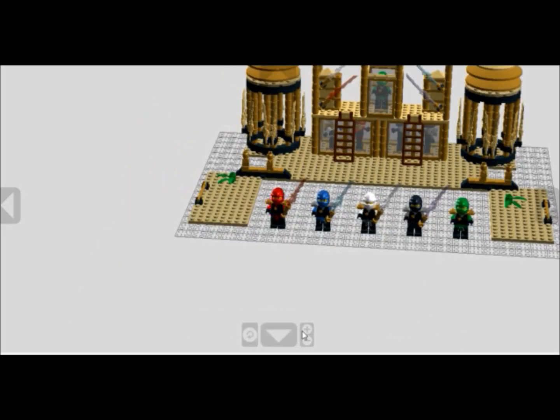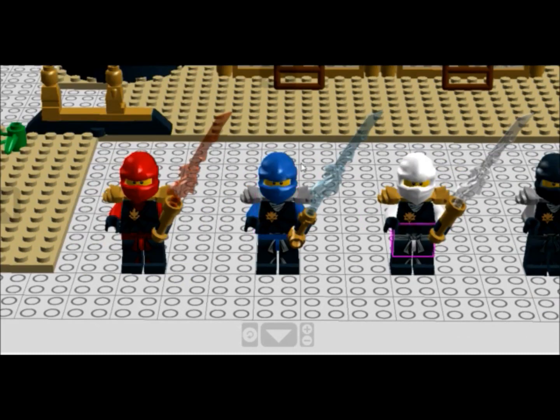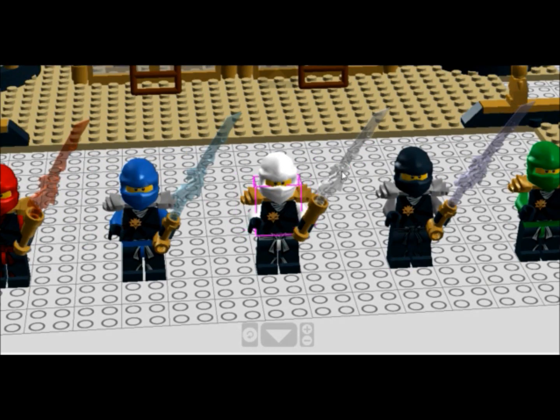Let me show you the minifigs. I've got Kai with his fire element blade — I don't know what those are called but I would just call them that, because I think that is what they should be called — and he is in his kimono power suit. We've got Jay with the lightning element blade in his kimono power suit. We've got Zane with his ice element blade in his kimono power suit.